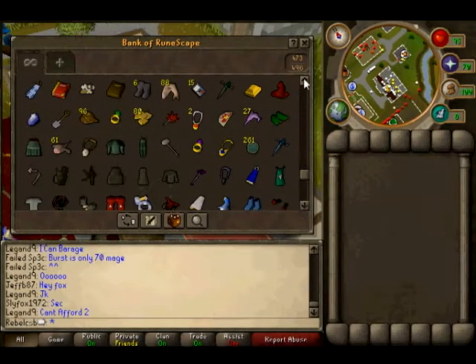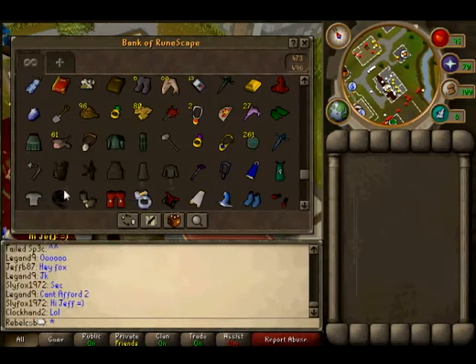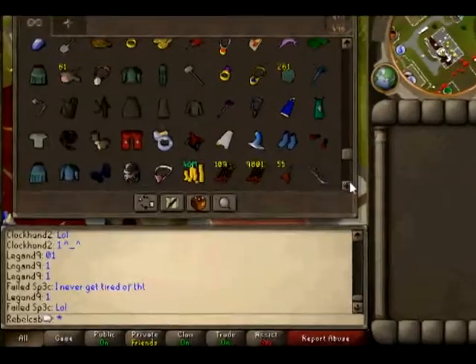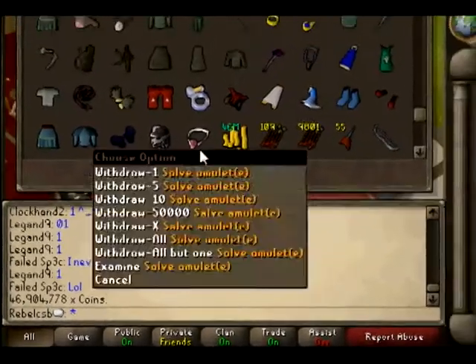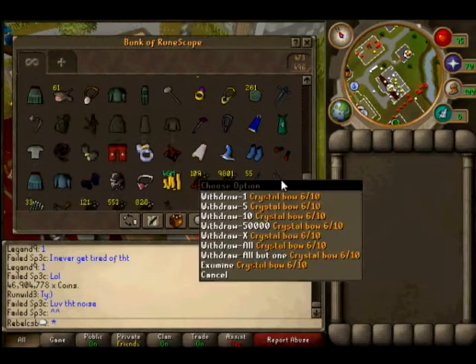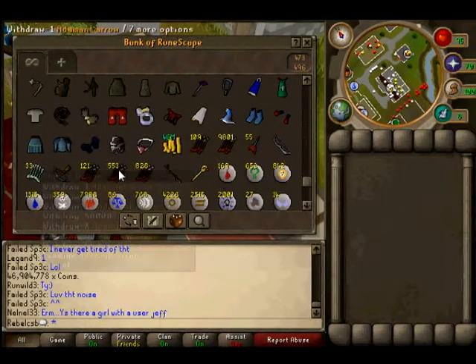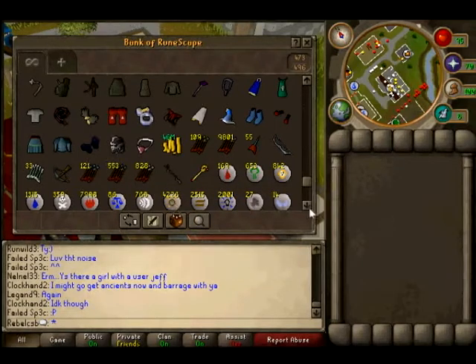Alright, here we go — getting into some better stuff. Full Ahrims, arcane staff, fury, strength cape, torso with bears gloves, D boots, Zack ring, full mystic. I don't know why I have that rune — void's about 47 mils, like 100k, shot arrows, crystal bow. Trying to get full void but I'm doing it slowly. Arrows, runes — vericopter helps you get to the ancient pyramid a lot faster than walking.